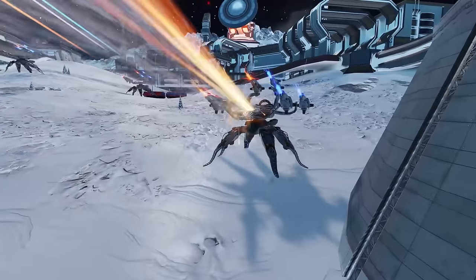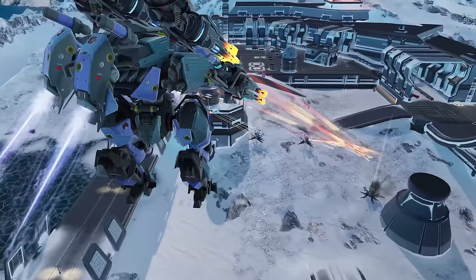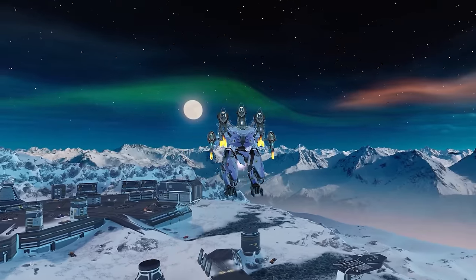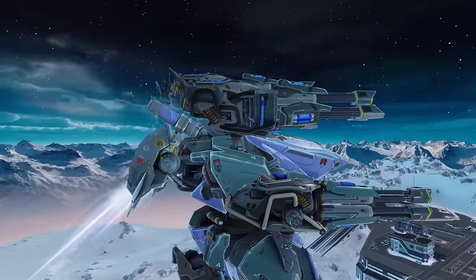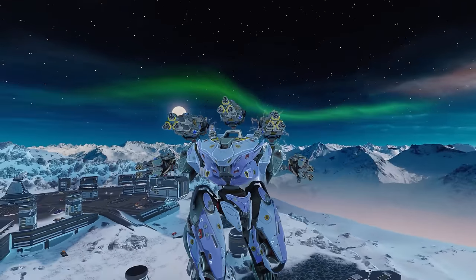You might be surprised at how mobile the Titan can get for its class. And its second ability takes it even further — it's a straightforward dash, followed by a bonus to movement speed. Positioning is key, especially when you're a bit fragile. But then, five weapons on a Titan? I'd run it even if it had tinfoil for armor.